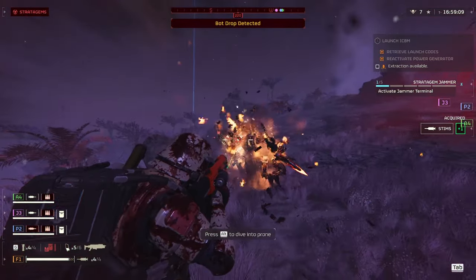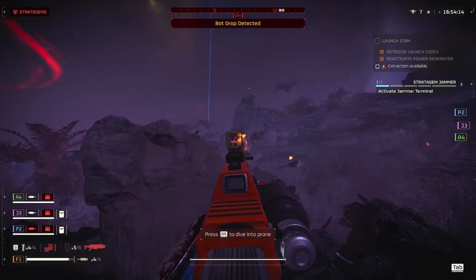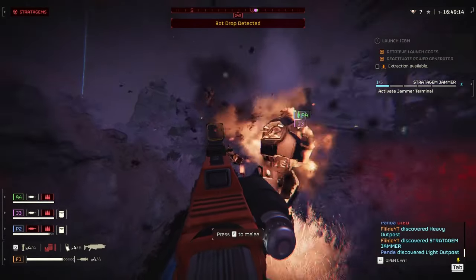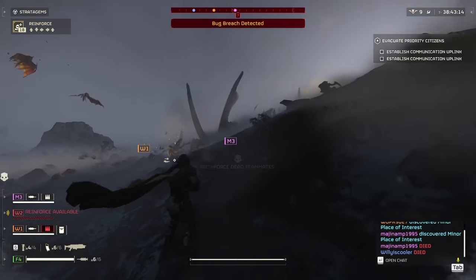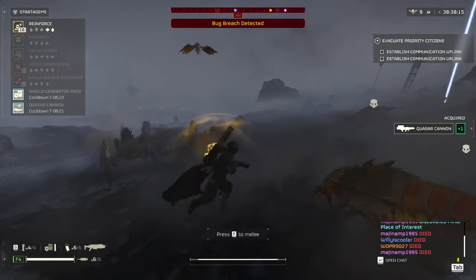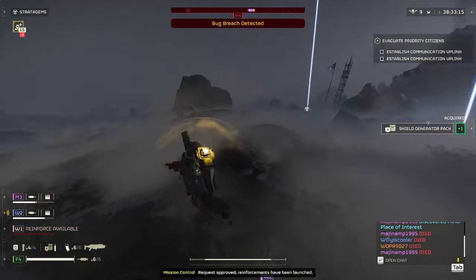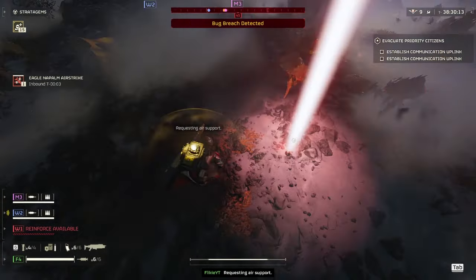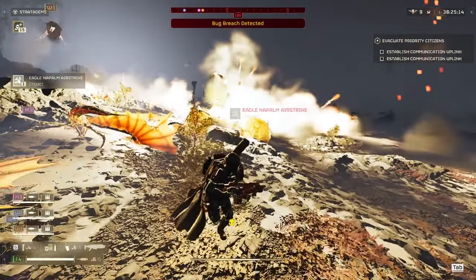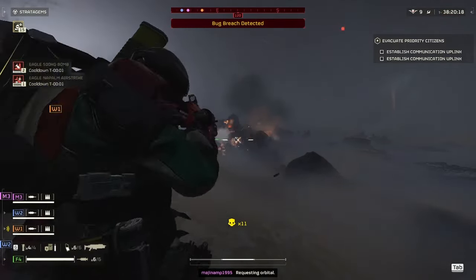Unless you're doing a niche build — some sort of pyro build of some sort — don't expect the gun to perform well against automatons. The recent buffs really made this weapon into a powerhouse against the bugs, so watch out for some incoming flametrooper builds. I tried using this with the napalm stratagem and it seemed powerful — with the spectacle of throwing flames at bugs, who doesn't love that? I also died to a lot of random fire damage from teammates, so do look out for that.